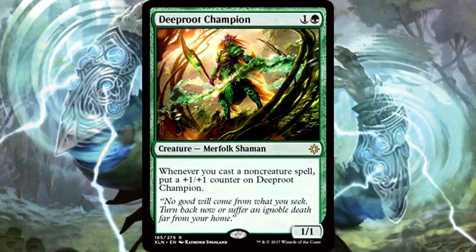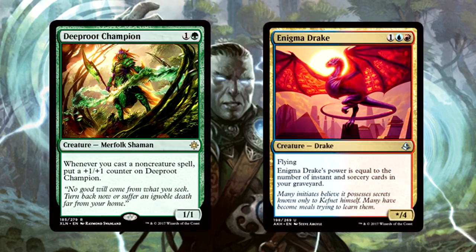Deeproot Champion is 2 mana for a 1/1 merfolk shaman. Whenever you cast a non-creature spell, put a +1/+1 counter on the champion. This is like the prowess of all prowess abilities on a green merfolk. Green merfolk are certainly not the standard in magic, but this green card comes with that trigger. Are they trying to create a Temur prowess deck? Because if so, Deeproot Champion is a staple in that deck forever. Whenever you cast a non-creature spell, it gets a counter — that's just crazy. Standard playable as long as the shell is there for this specific deck.